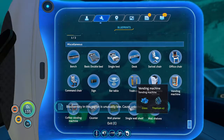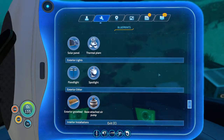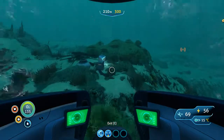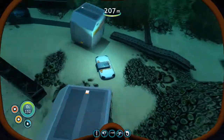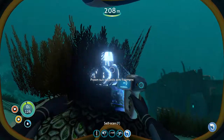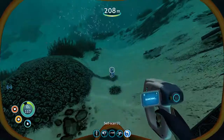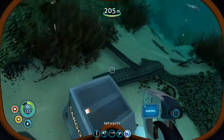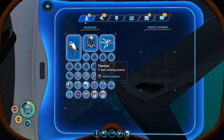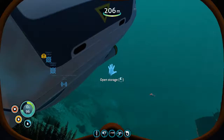Battery charger, power cell charger - we've got the battery charger, that's fine. There was a thermal plant - heat to energy at medium efficiency. I'll look at another datapod. Prawn suit torpedo arm fragment. Just going to get stuff for that. Certainly got a few wins in this trip, which is very nice. Excellent, I can store the junk there - very cool.